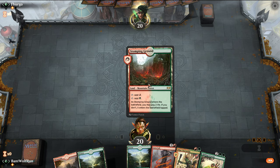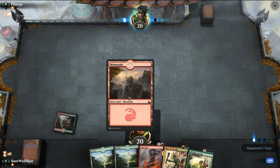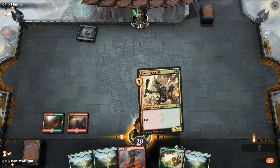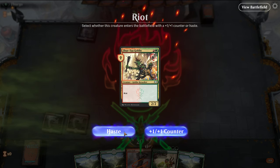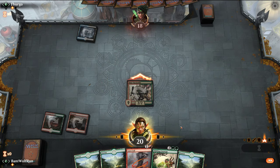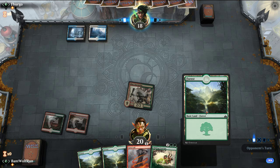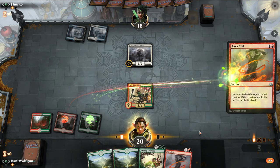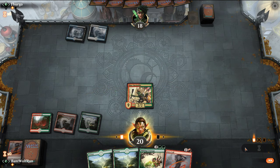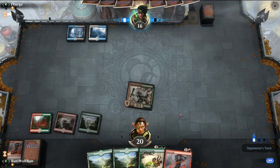Keep this — just go Zurtog. I'm gonna make it a 3/3 so we can attack into a Hero. They're not gonna block with the Hero — the value of Hero is it remaining on the battlefield. I hope they drop a Hero here. Normally I would attack with the creature to see if they block first, but with Hero you don't block.